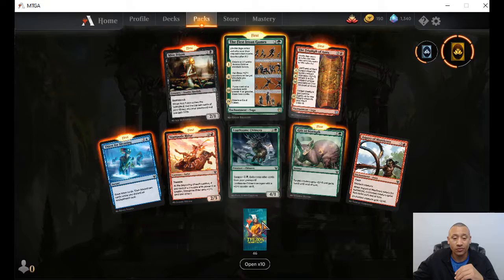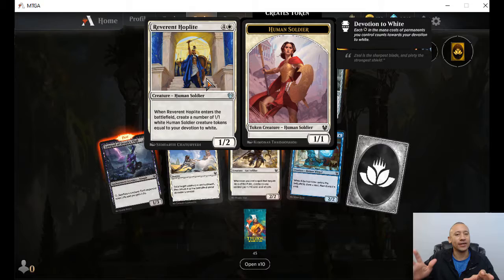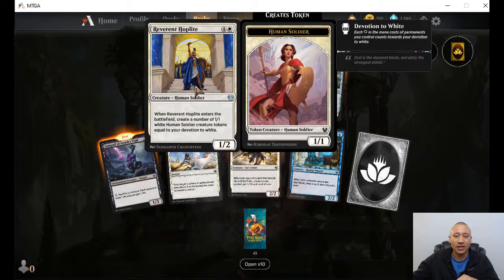Interesting stuff here so far — bringing back the sagas. I remember seeing the sagas when I first started playing only a few months ago, right before Throne of Eldraine came out. And so I remember seeing the sagas, and then all of a sudden they were gone. So interesting to see those back. I'll have to get up to speed on that mechanic and learn how to use those in my decks.